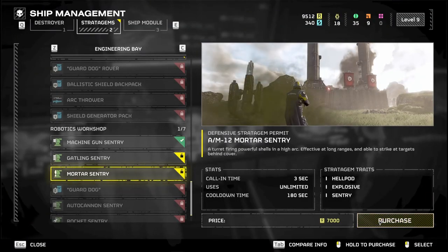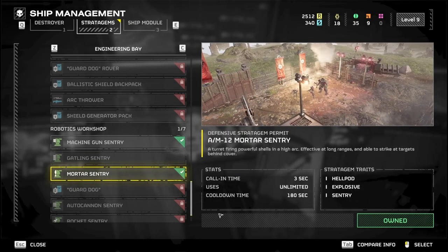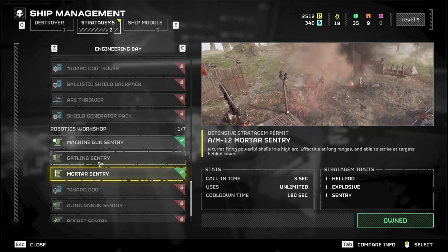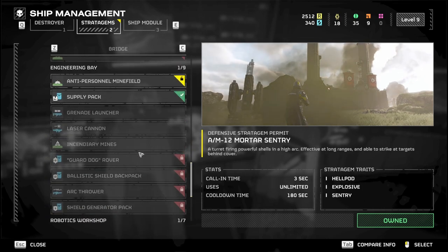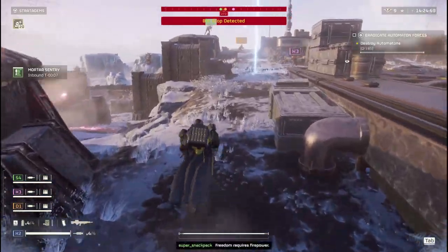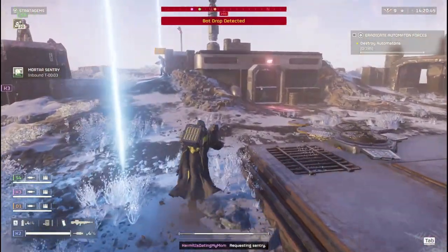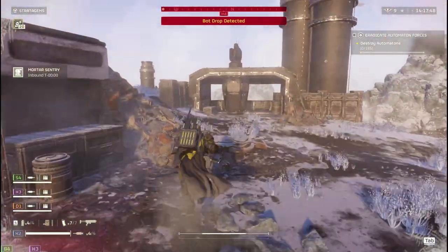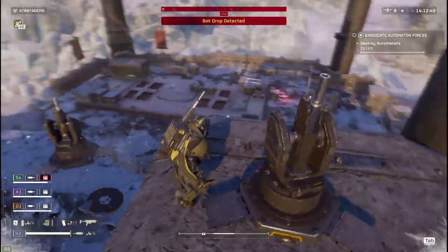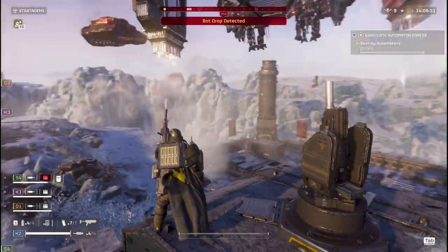This next tip is about stratagems — get the mortar sentry. That mortar sentry is going to help you so much, especially on defending missions. You can set it up in the back lines and sort of forget about it. It's taking out drop ships, blowing up everything on the battlefield. It's also an easy way to farm XP — just launch into one of those maps on a hard difficulty and you can get close to a thousand XP for doing almost nothing. If the whole team has sentries, it's kind of game over. That's my recommendation for the first sentry to get.